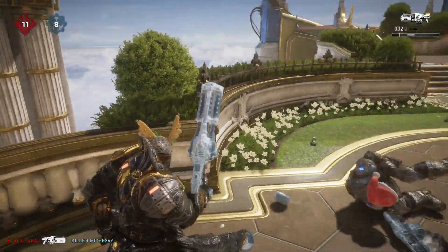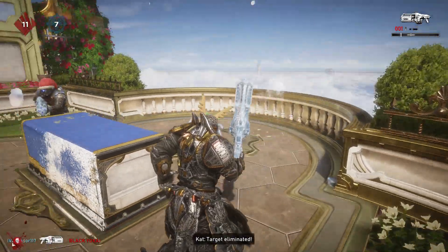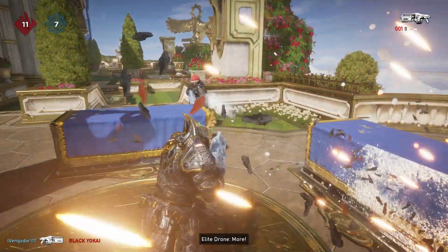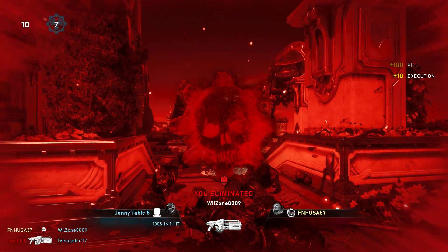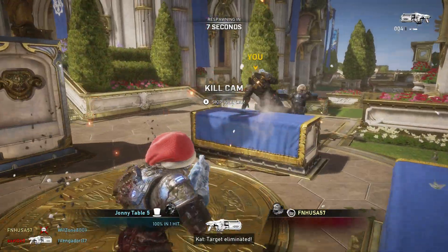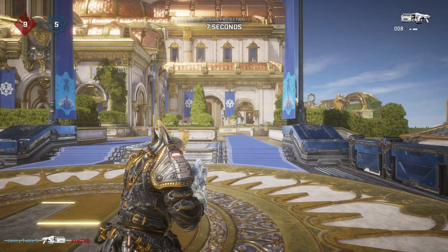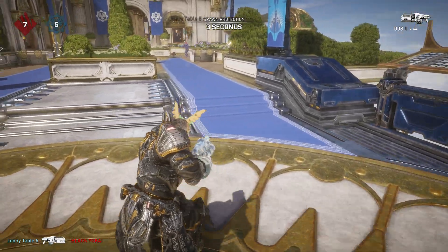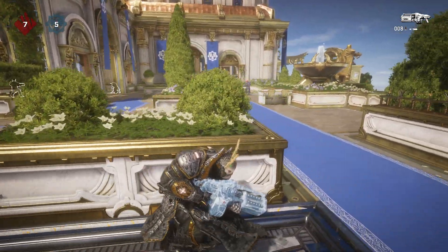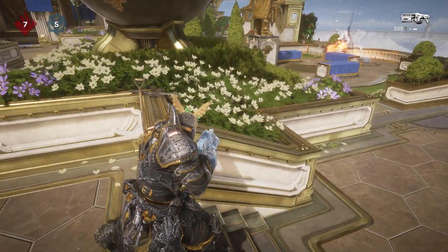You can see I'm basically just chasing this dude around in a circle. It's so dumb. Executions work, but they don't seem to actually count. Coalition should be ashamed for putting this in the game.